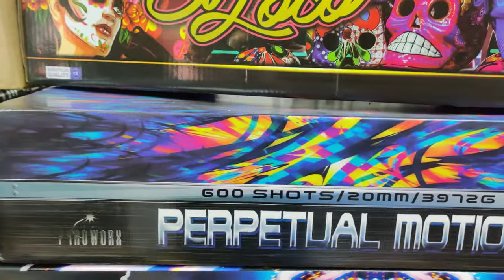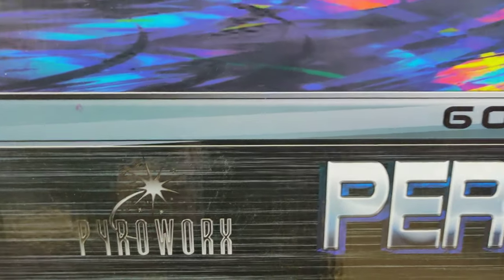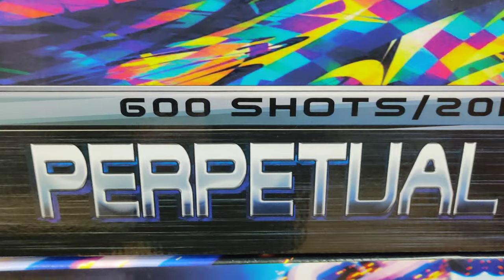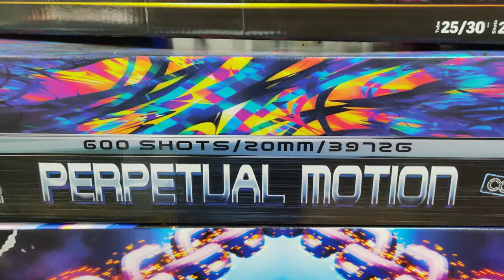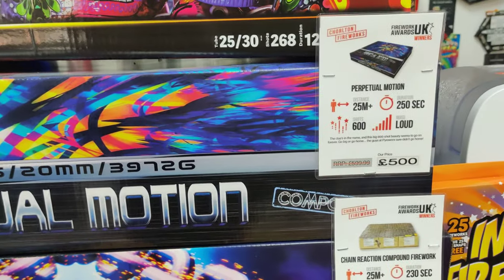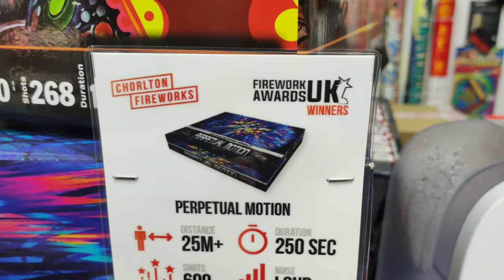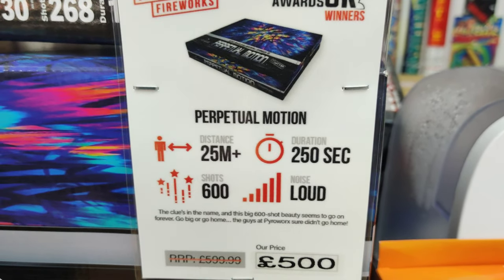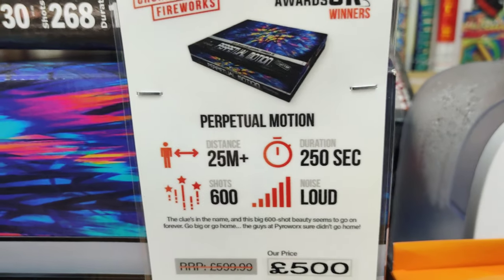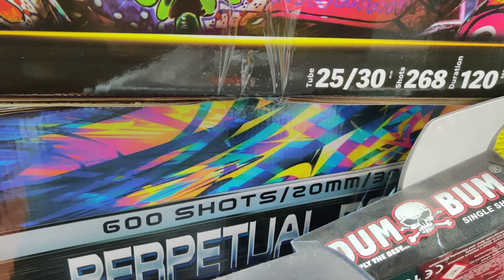Perpetual Motion — new brand here, Pyro Works, all new stock for this year. Lovely compound, I like the colors on these, the designs are very nice. It's 600 shots in 250 seconds, it's an absolute beast of a compound.